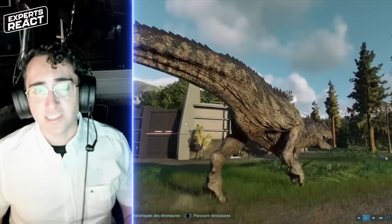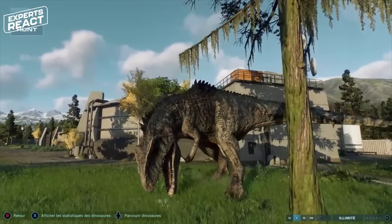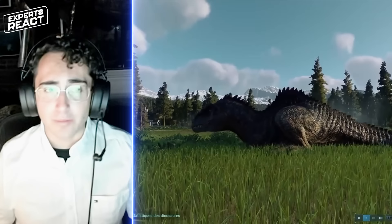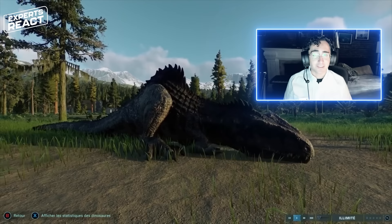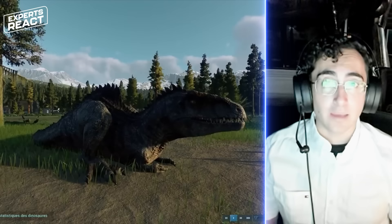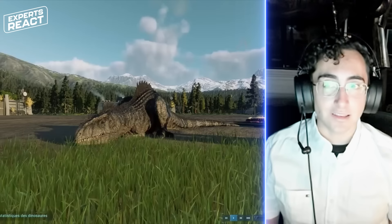T-Rex's bite was designed to crush bone, and we know from fossilized T-Rex poop that it did crush bone all the time. If T-Rex gets a single bite in on Giganotosaurus, I think that's probably the end — it would bite right through the bones, right through the vertebrae or the leg, instantly immobilizing or incapacitating its opponent. I'm surprised the Jurassic Park franchise has never really explored how powerful T-Rex's bite was, because I think it would play very well on the big screen — imagine a fight ending so suddenly the moment T-Rex gets its jaws around the victim for the first time.